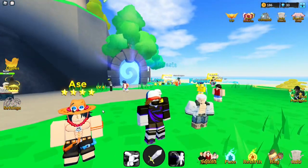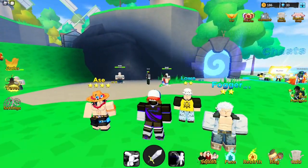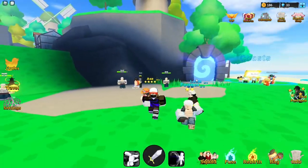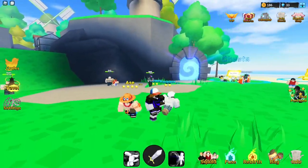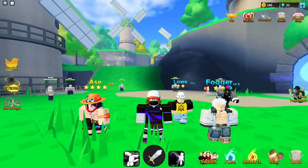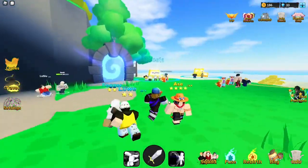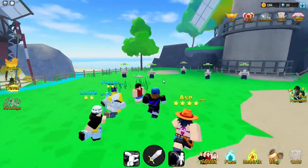I already got Ace and Four Girl Low and a lot more, but I fused them with these characters so they get stronger. This method is the fastest way to get money. First off, you get characters like Luffy and all that.